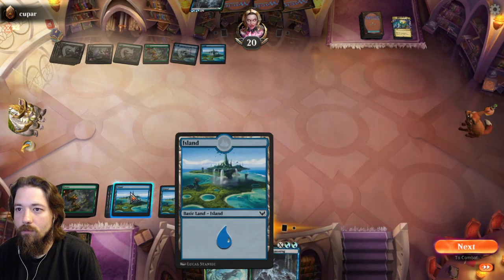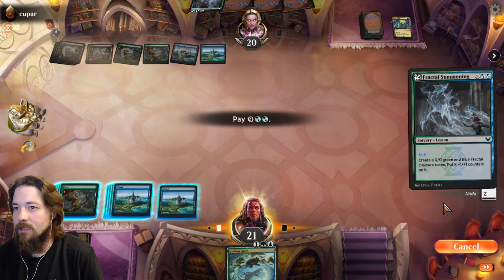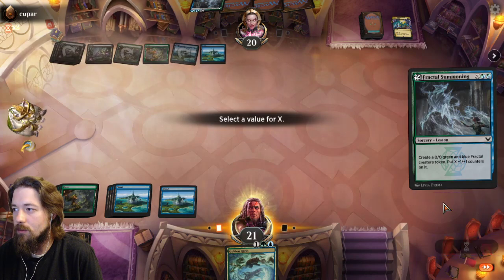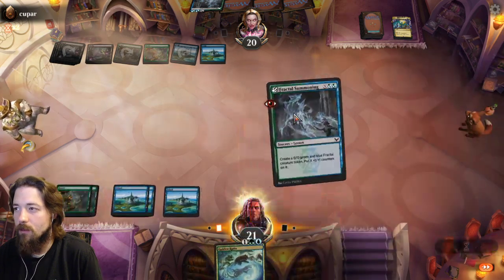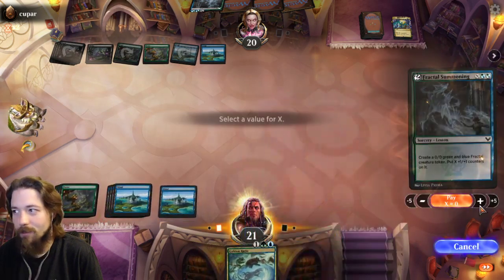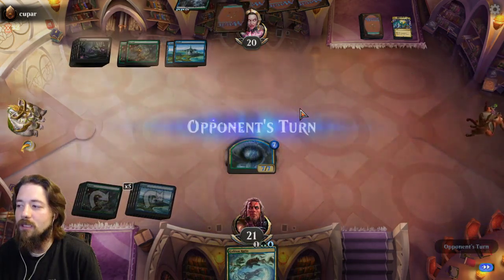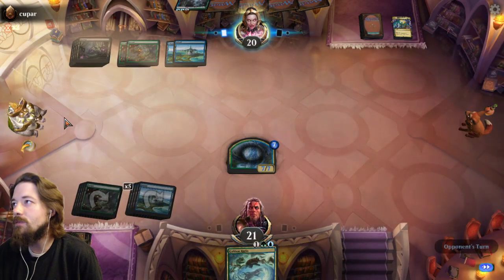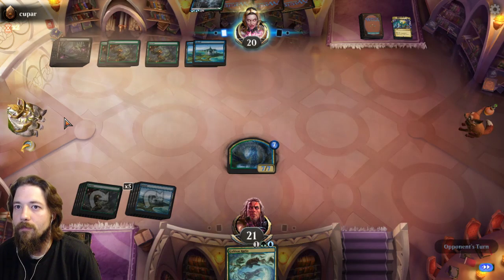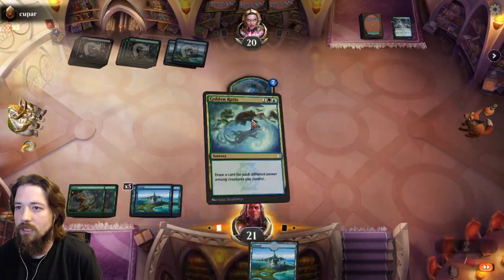That should be nine... I'm going to do nine and see. Just making sure, don't want to get it wrong. Oh, so it's seven — duh. Golden Ratio right now is literally just... I could have just used Tangle Trap last time, so Tangle Trap is just the better card for this format. He's Fractal Summoning for his own 7/7 — I'm just going to cycle Golden Ratio.